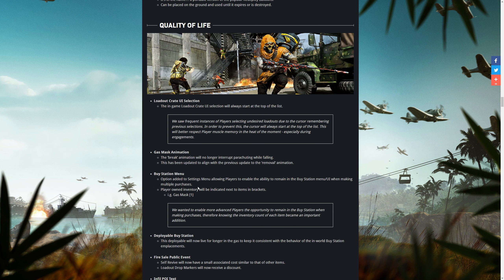Moving on to quality of life changes — they've updated the loadout crate for PC players. Instead of going into the middle of the screen when you open it with your mouse, it's always going to end up at the top, making grabbing your loadout that much quicker. They've also updated the gas mask animation — the break animation will no longer interrupt parachuting whilst falling, which is a good update.